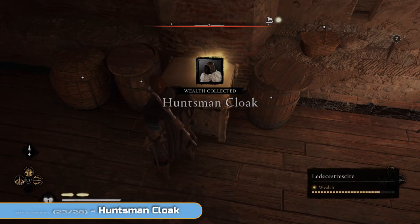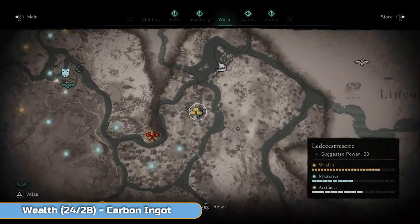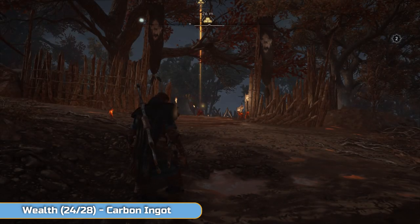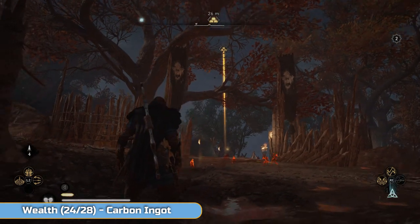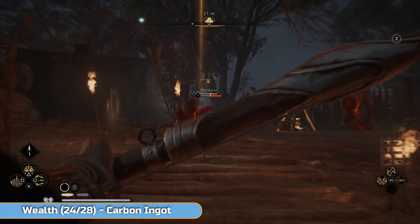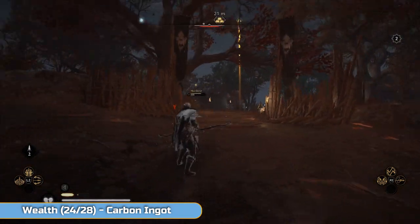We're done with Templeborough now. We're going to move back towards the west and finish this circle off. We've gone across the water onto a new island now, and this is just another very simple kill-the-enemy, loot-their-body type situation — lots of marauders, another marauder camp.